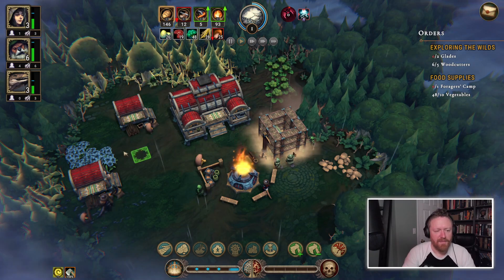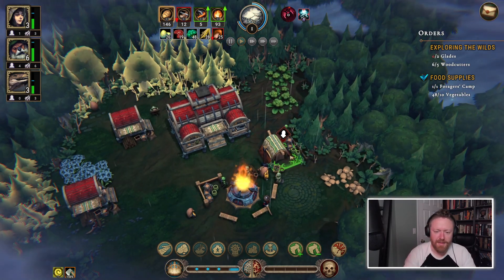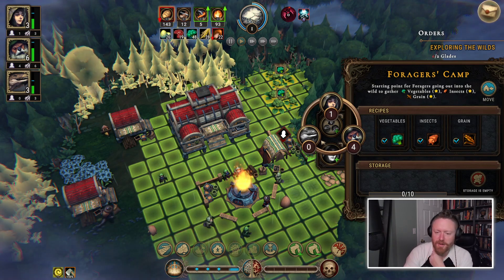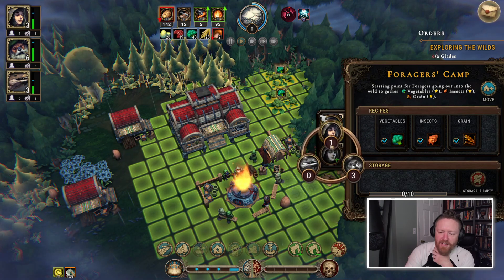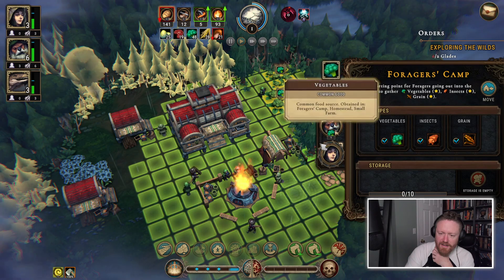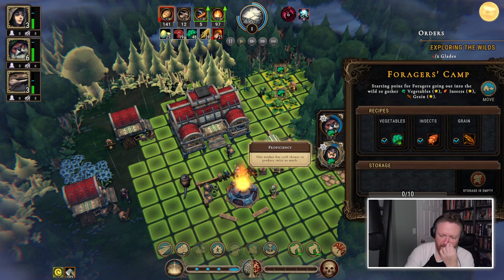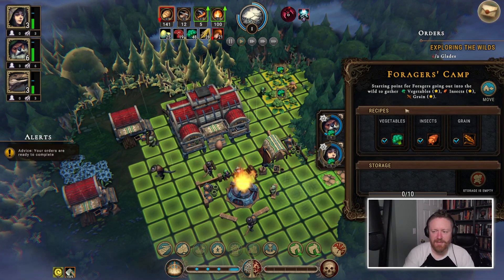This worker slot can only be taken by a human — so are humans just particularly good foragers? It says this worker has a plus 10% chance to produce twice as much, so maybe so. We still haven't opened enough glades yet, but we do have food supplies. It looks like we've just completed that order.